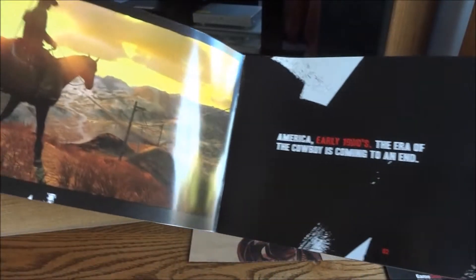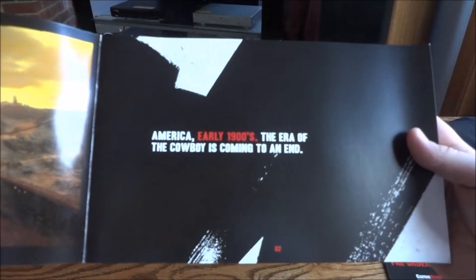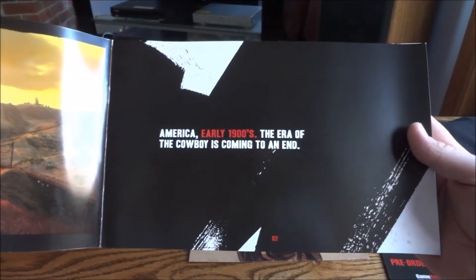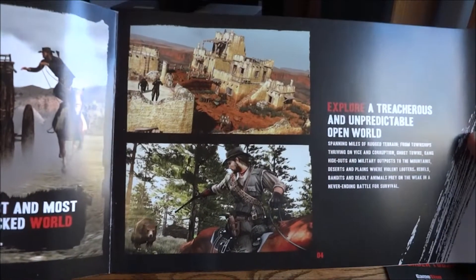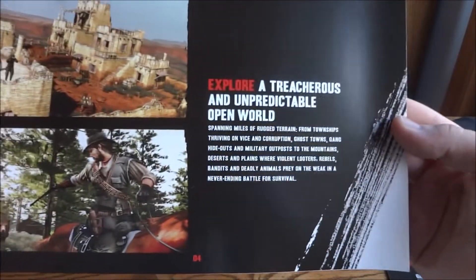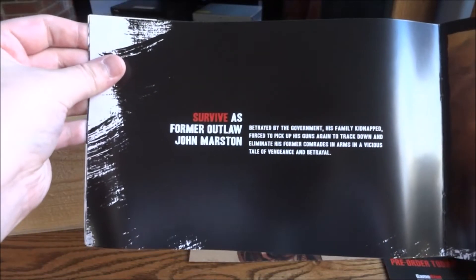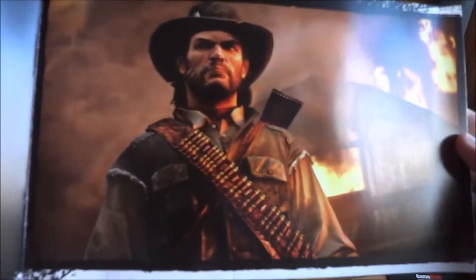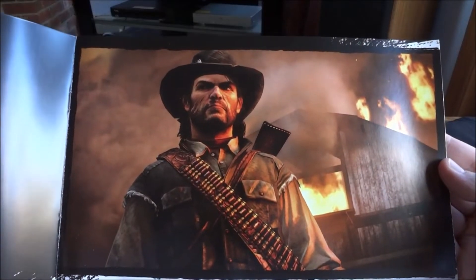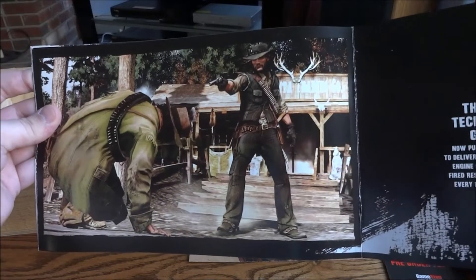Let's get into it. There's a picture of John in the wilderness — America, early 1900s, the era of the cowboy is coming to an end. Get some more excerpts from the game, some more screenshots. Survive as former outlaw John Marston. What a great game this was — can't wait to play the new one.